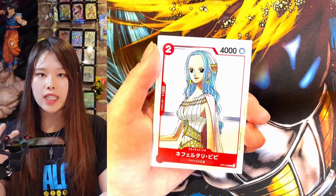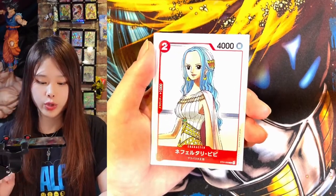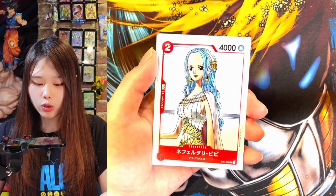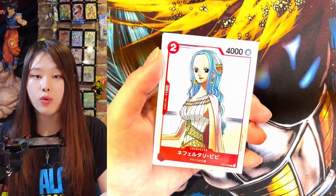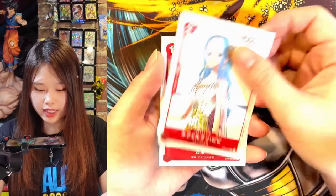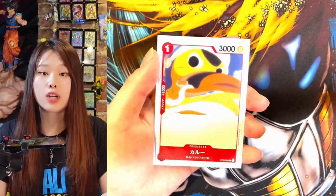We have two more cards in the deck that are not part of the crew. This is Vivi. She is the princess of Alabasta, and Luffy saved her country by fighting Crocodile. Crocodile is a villain that can turn into sand. And this last card is her pet dog, Karu.